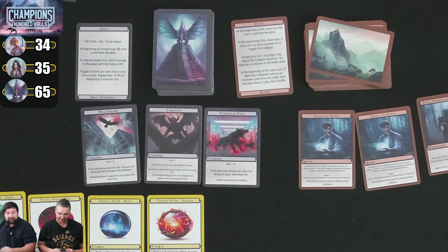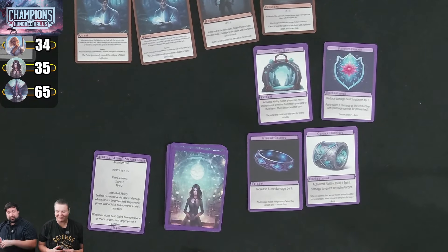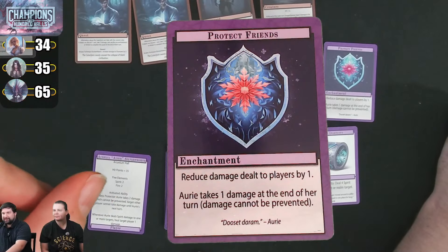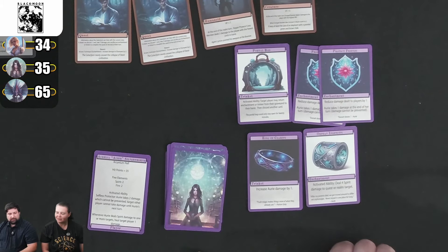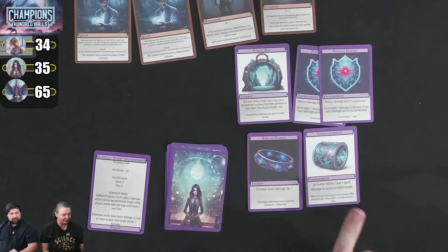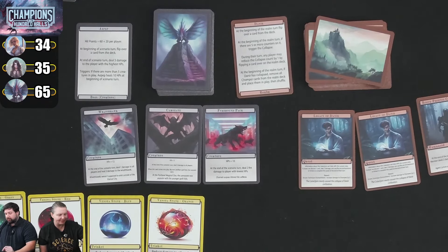On Steve's turn he plays another Protect Friends enchantment — reduce damage to all players by 1, but Steve takes 1 unpreventable damage. We're now reducing damage by 3. He uses spirit damage activated ability dealing 3 damage to the boss and heals himself 1, then takes 2 end-of-turn damage.